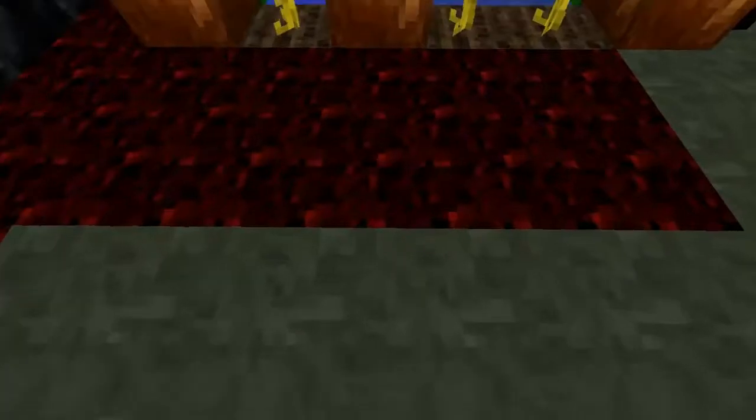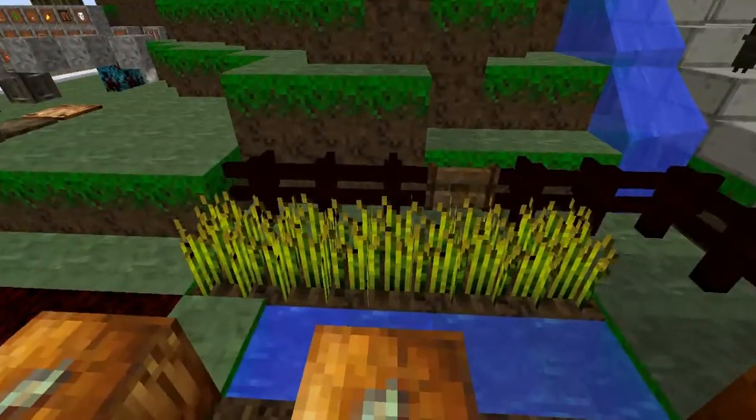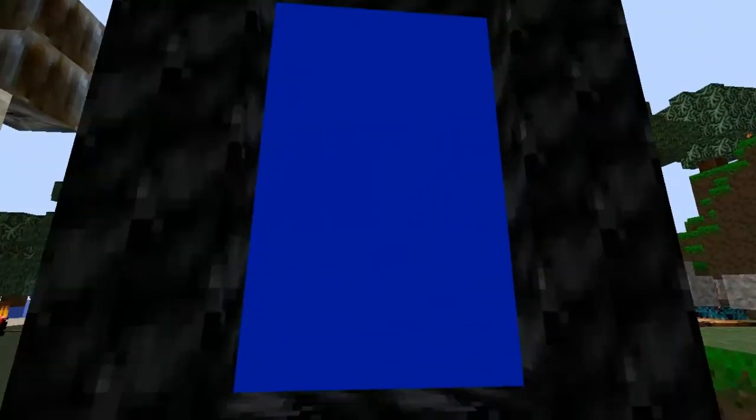Here's a close look at the nether rack. Here are the pumpkins as if they were being harvested along with the wheat, and the nether fence in the back. Here's the obsidian and the nether portal, but for some reason the nether portal isn't really functioning well, so I'm gonna just go right ahead and show you guys the nether.